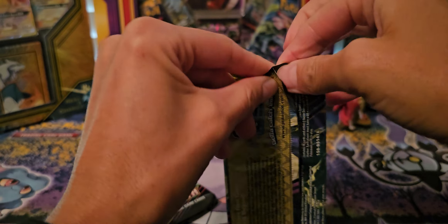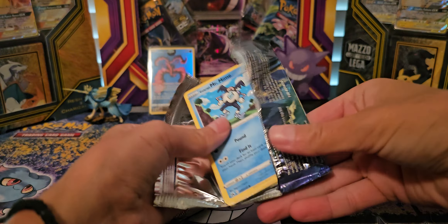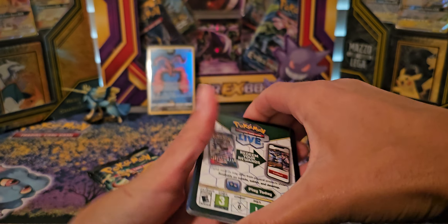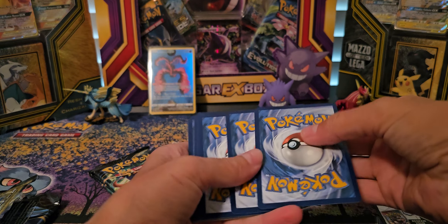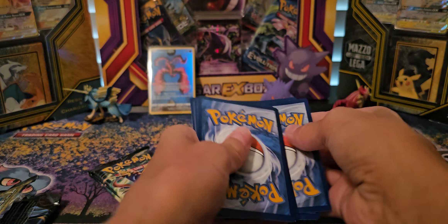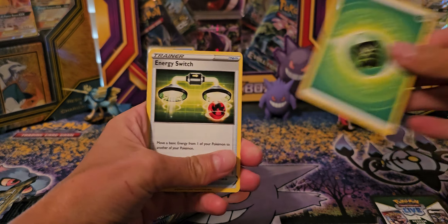So we got four packs of crowns in it, and you're going to go first. You're looking like you're going to open it like a Japanese guy. Is there a trick? I think it's four or so — well, we'll find out. Worst case, we did it wrong.